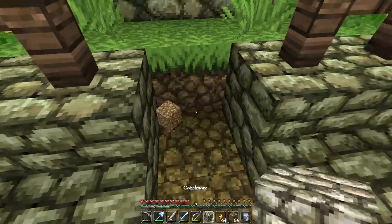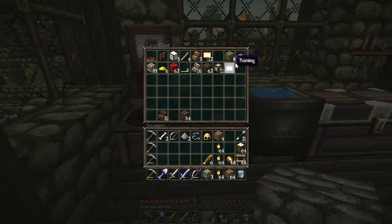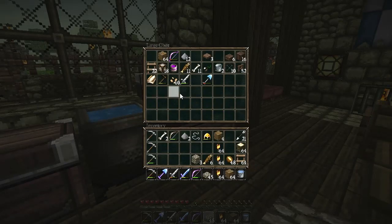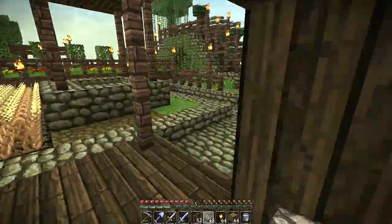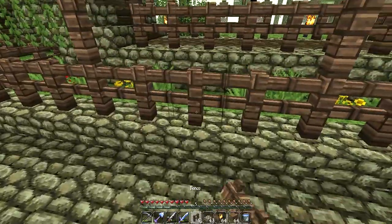Let's just rebuild everything here that we've taken apart. We need a bit of slabbage and a bit of fenceage too. There's no way we can just leave that hole in the fence there — that is not going to sit well with mine and many of your OCD problems.